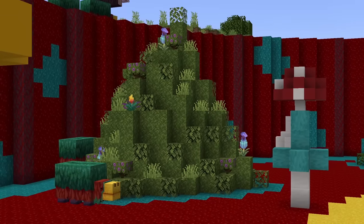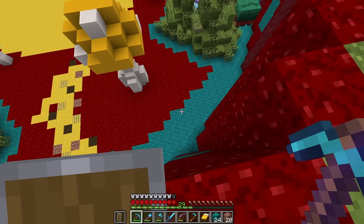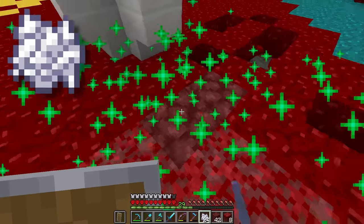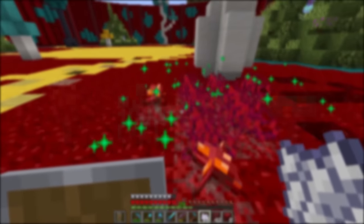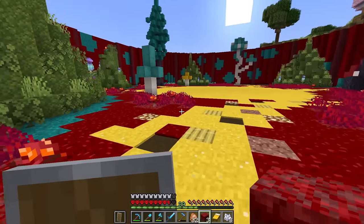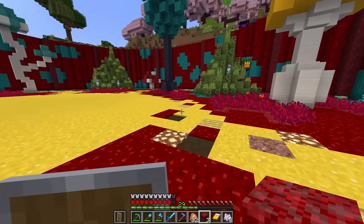The floor is looking way too flat and boring, so I'm going to add a bit of nylium here and there and then bone meal it to add loads of small plants on the ground. It will look way more like we've got some proper blue and red grass. And we're done with the grass — it looks way more natural, which is perfect.